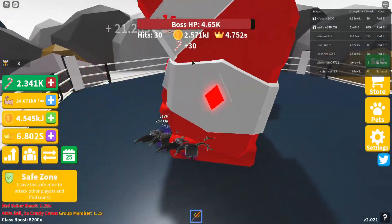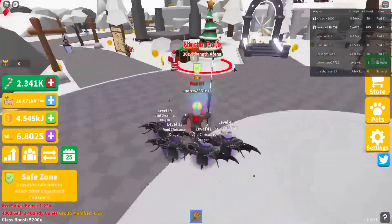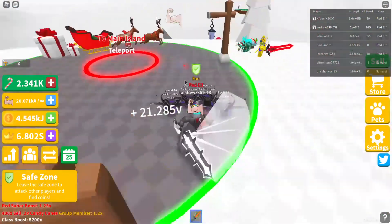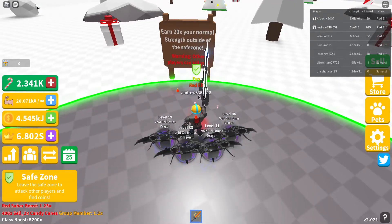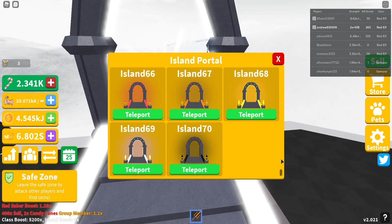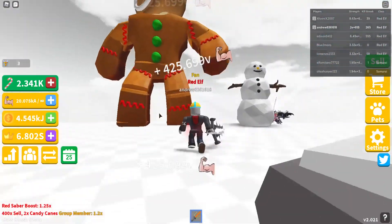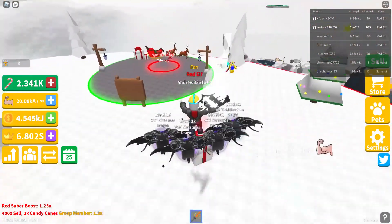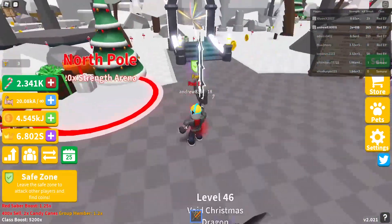The boss also gives double candy canes — it still shows equal candy canes to hits, but it's actually double. There's also a special North Pole Arena. Outside of the main island you're at 20 times the normal strength — to compare, the island 70 strength is times eight, and the arena is times 20, which is crazy. I get 425V per click, which is absolutely mind-boggling. Before this update, getting the max saber was the best thing you could do — I don't think anyone actually had it.